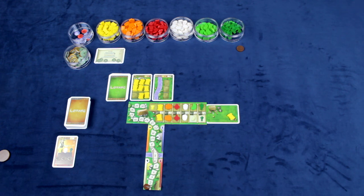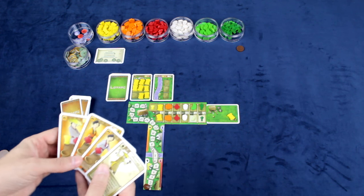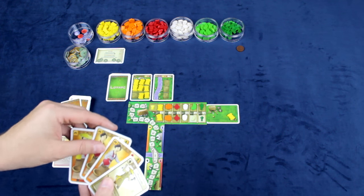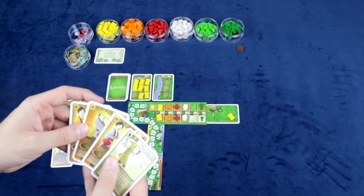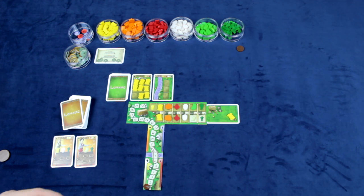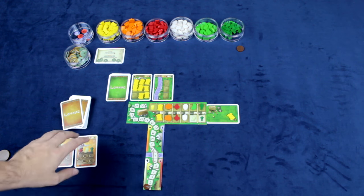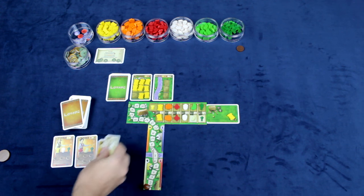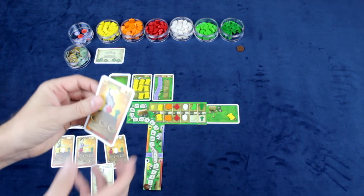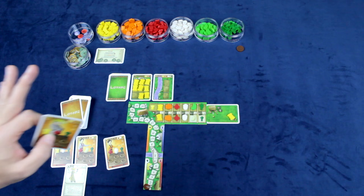Play goes to the next player, who also has four cards. They can either play one card from their hand and one card from the courtyard, or put one card from their hand down into the courtyard. Play continues around until each player has selected one card from their hand and one card from the courtyard. If a player is ever down to just one card they must play that card plus one from the courtyard.